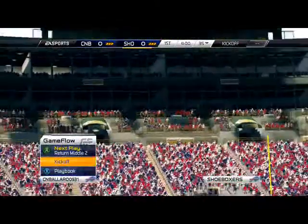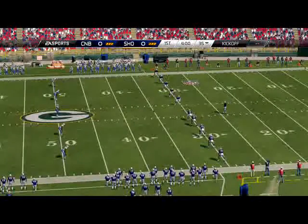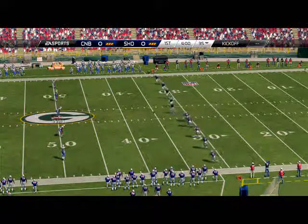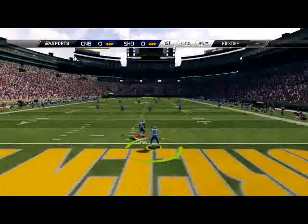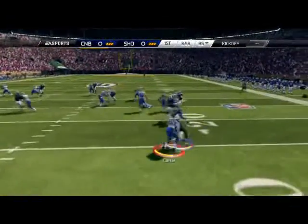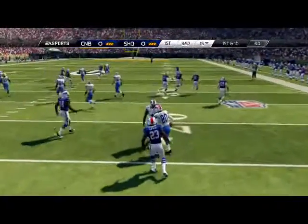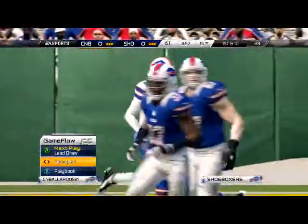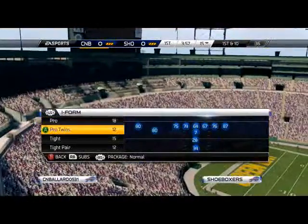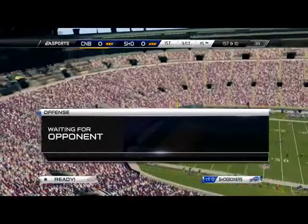CN Spillers week five gameplay, welcome to another Madden Ultimate Team gameplay. We got week five for the CN Spillers. I think we're going up against our own - they stole my uniforms but that's fine. While we were gone, I ended up getting this Rob Gronkowski card, I don't know how I got it but I got it, so I added him to the roster. I also got the Giants playbook on offense and the St. Louis Rams defensive playbook.